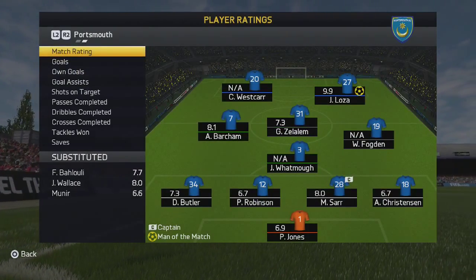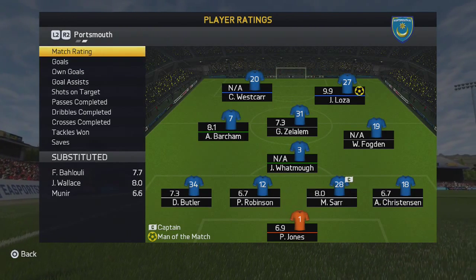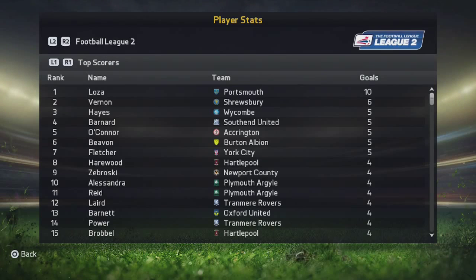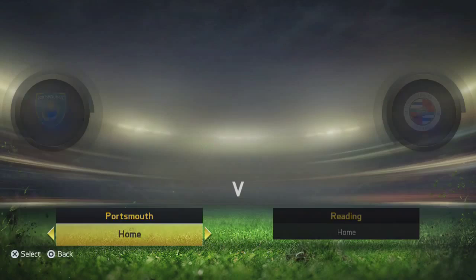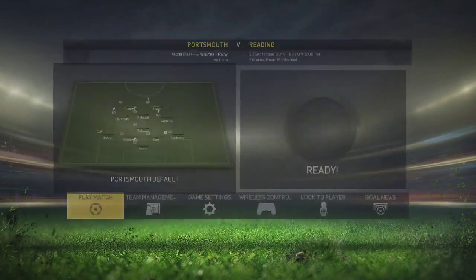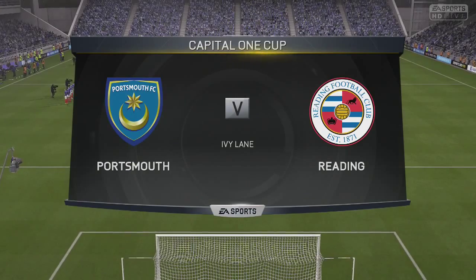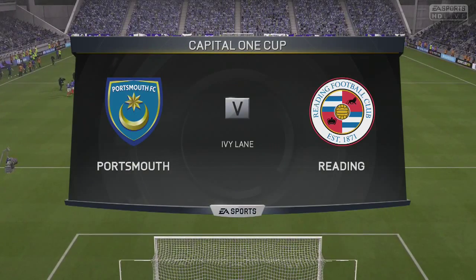Loza picks up a man of the match rating and a 9.9. We also brought on Fodgerton, Westcott, and Watmore. We actually tried Watmore in centre-defensive mid because you guys said he has quite good potential and has been playing pretty well for Portsmouth. He done alright — nothing wrong with his performance — but he's still not up to the same quality as Azogh and Zalalem.